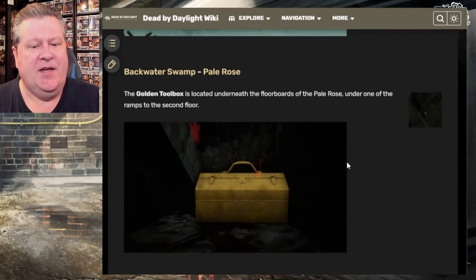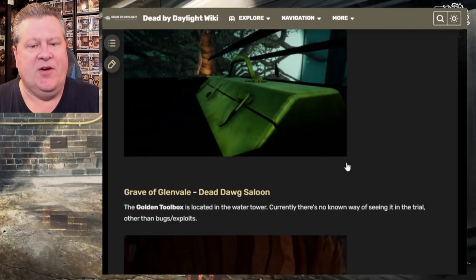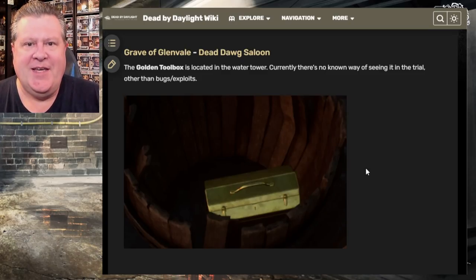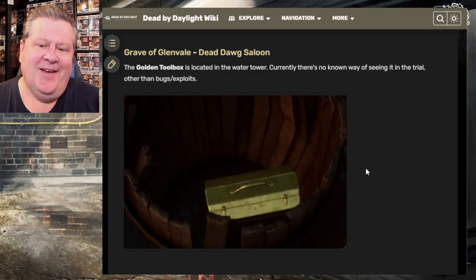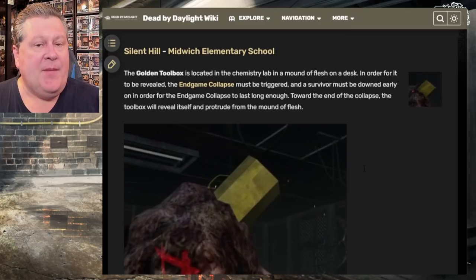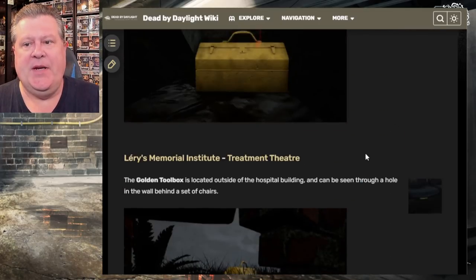The one in particular that was giving us the most trouble was this one here — inside of a barrel, inside of the water tower on the Dead Dog Saloon map. It's in a barrel inside the water tower. How can you see it? Well, that's what I'm going to show you here today.